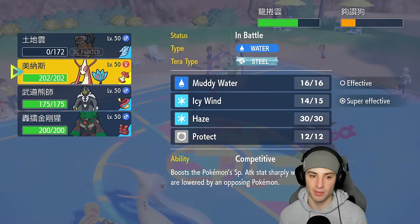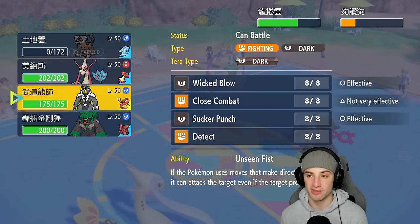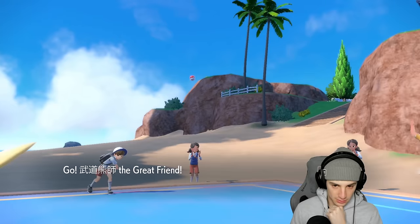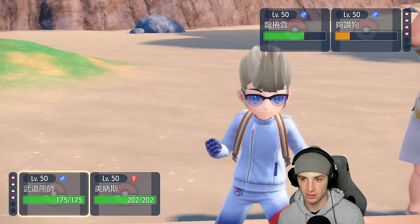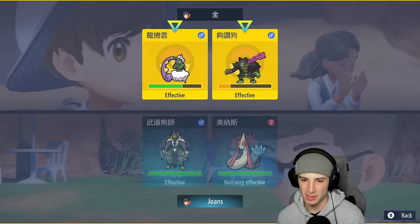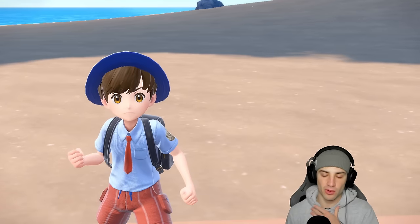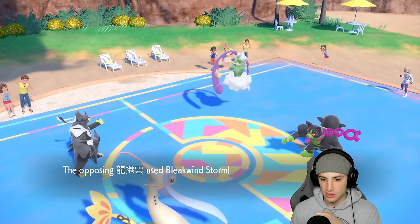Icy Wind flies and we get the minus-one speed on both, but they still have Tailwind up and that thing has Covert Cloak. I'd rather save Rillaboom and go into a Pokemon with the Focus Sash. Going into Urshifu — I think I might Terastallize, but actually Detect might be better. Going for Muddy Water to KO Okidogi while the Bleakwind Storm comes out, hopefully getting a Special Attack or speed drop on Milotic for the Competitive boost — but we dodge the attack.